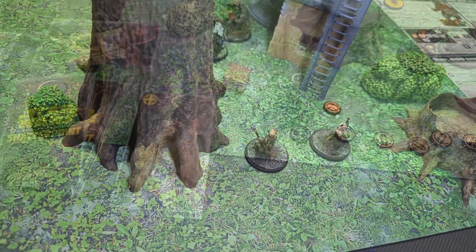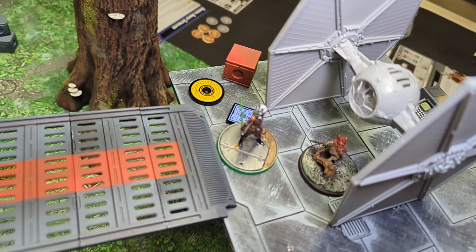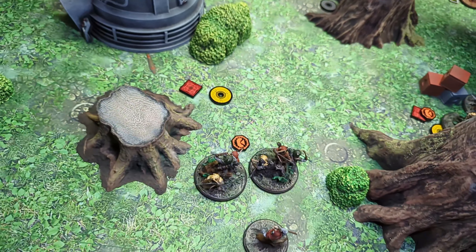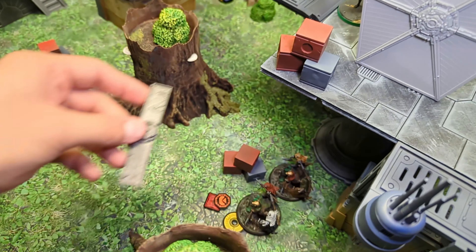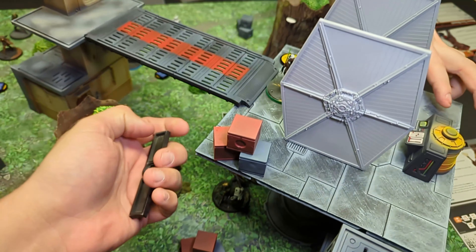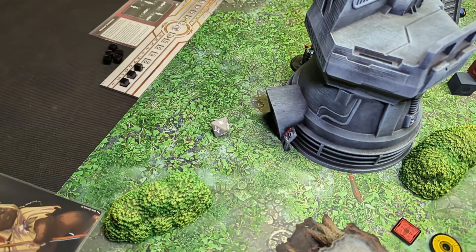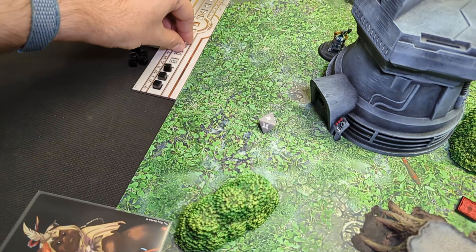Ewoks are going to pull Logre. Logre's tactic is going to kick in — each Ewok warrior is going to gain a hunker and recover some damage. Wicket is going to recover that damage and gain a hunker. These trappers now have two hunkers. The scouts get a dash as part of being a scout, so they're going to start bullying Lando some more. Logre's identity is going to kick in — we roll an attack die and on a strike or crit I get to refresh a force. And it looks like I'm controlling three points still.